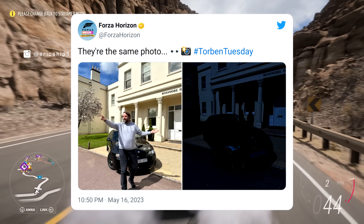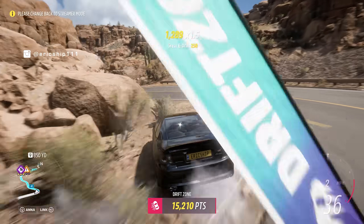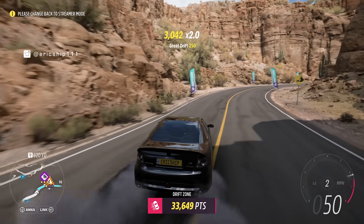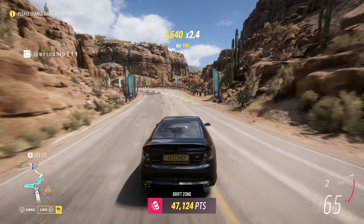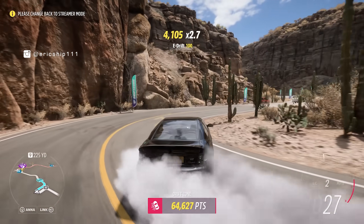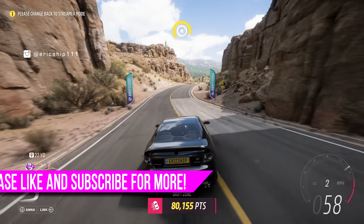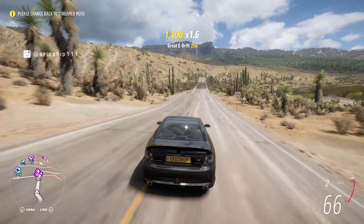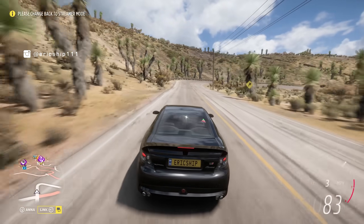There are a couple of questions I have around this photo mode tease. Could we also be able to change the seasons in photo mode, since different seasons change the environment? Will we be able to manipulate the weather too — for example, changing a sunny day to rain, thunderstorms, or even a sandstorm, similar to options in a custom event? In my opinion that would certainly improve photo mode by a lot. Games like The Crew 2 have included all of these features for many years, so it would be great to see a near-fully customizable photo mode.